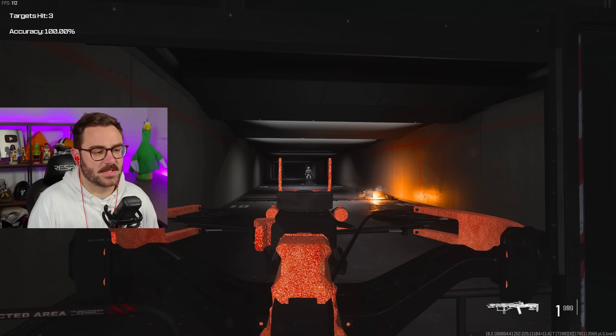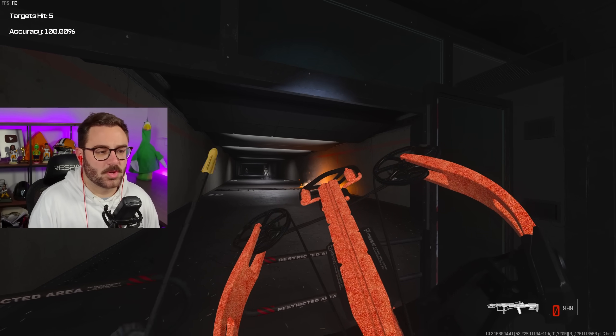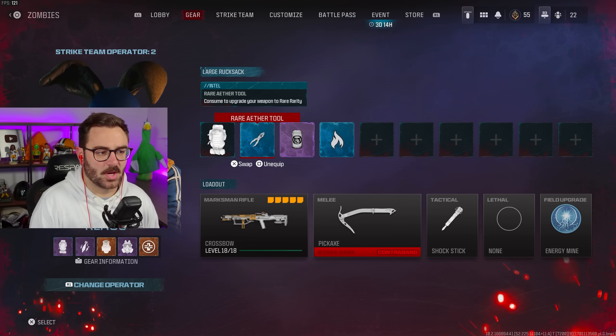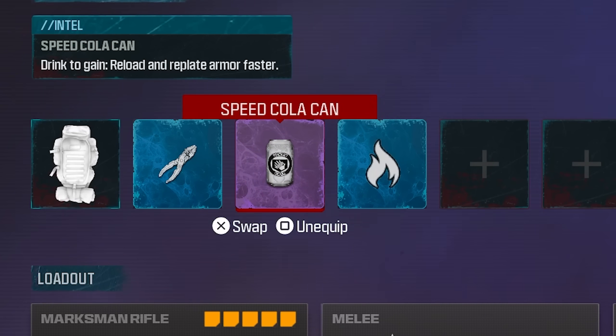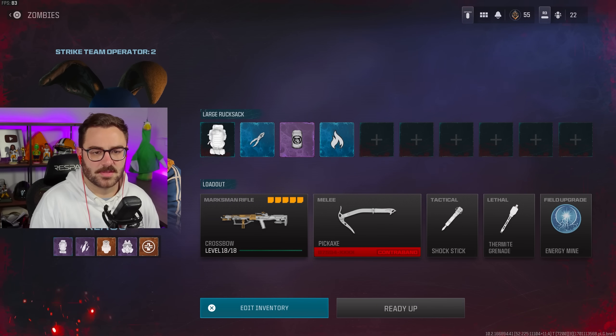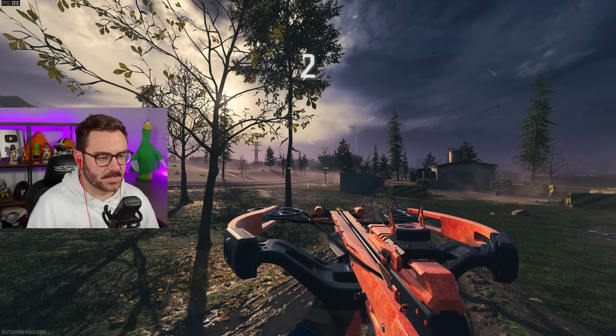From the burning carcass of these dummies, I've equipped thermite bolts and I also have a napalm burst round. Long story short, we are going to be killing everything with fire. Speed cola is an absolute necessity with this crossbow so I don't get ganged up on. I'll just run thermites as my lethal just to stay on brand. Now we are ready — up and away we go.